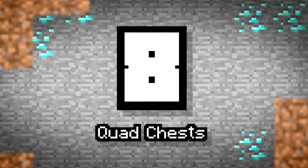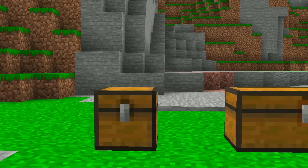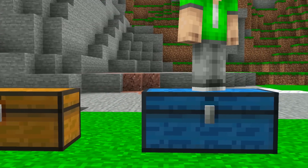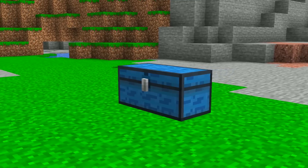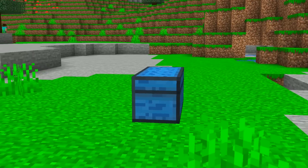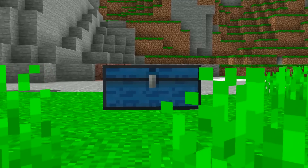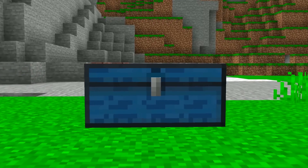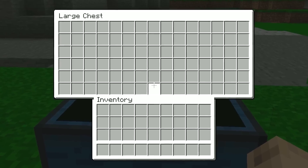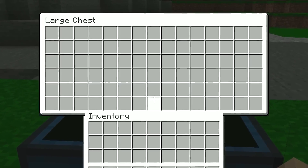Number 8: Quad Chests. We have a single and double chest after all, so why not? For increased storage space, it should be possible that placing four chests together creates an even larger chest. This would probably help players with bulk storage the most — players who have been surviving in their survival world for months or even years and have so many items that double chests are getting a tad tiresome.